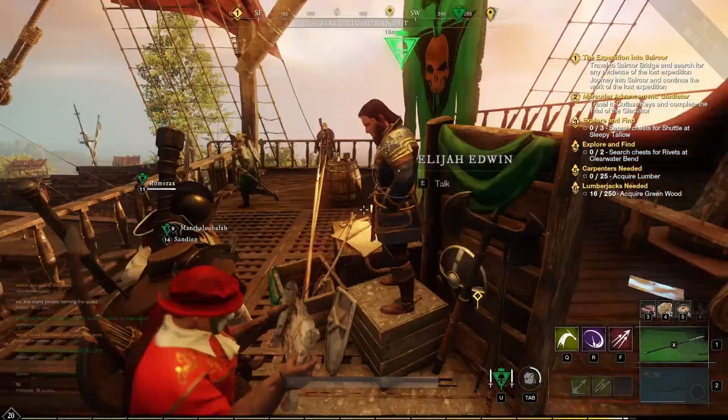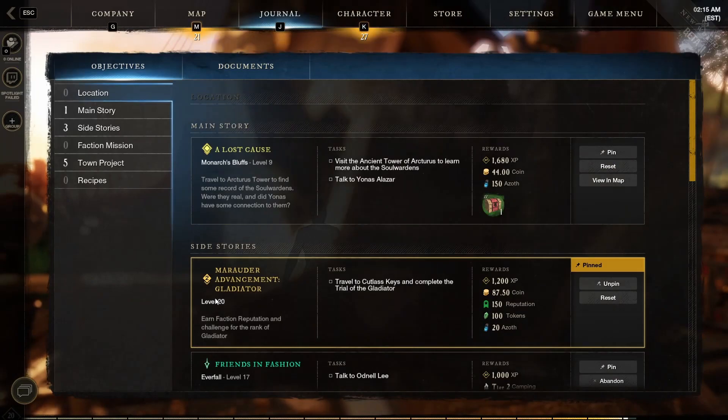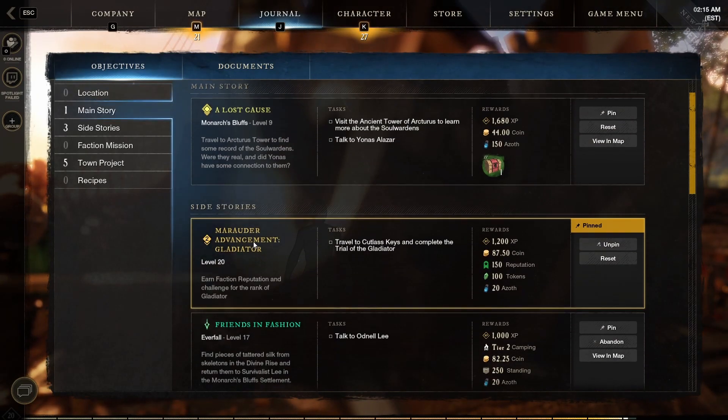Once you hit 3000, you're still gonna need to be level 20, and once you're level 20, you're gonna get a quest named Marauder Advancement Gladiator. This one is gonna be different for Covenant and Syndicate.